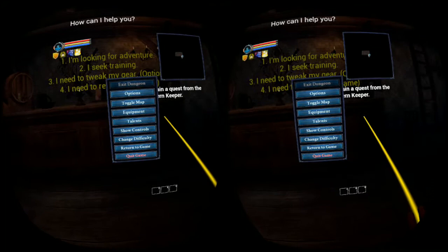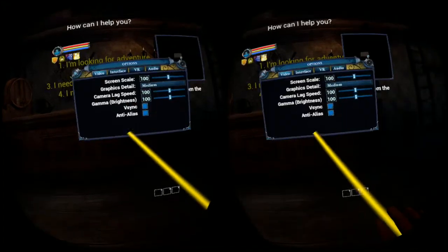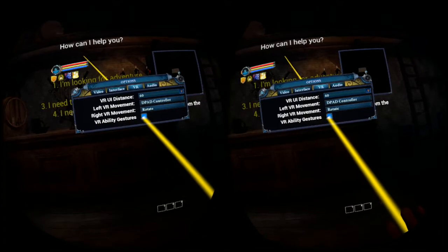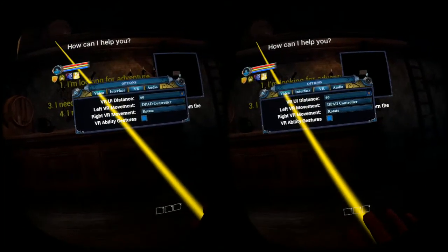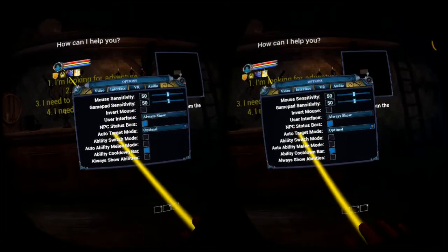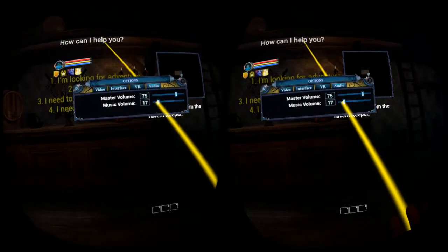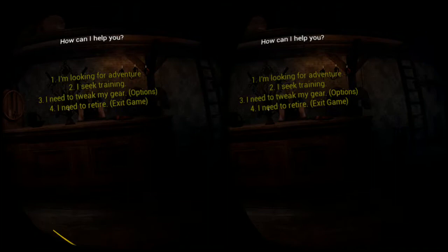First of all, you press ARX on your touch controllers to bring the menu up. You can press your options here. The important thing is on left VR movement, you go ahead and choose D-pad controller. For right VR movement, you choose rotate. For VR ability gestures, you can turn that on or off — I do recommend having it on because the ability gestures are fun to use. For video, I have mine set to medium because I'm on a GTX 10-series, but you can change that as well. You can disable auto target, though I like having it on as it's a little difficult without it. For audio, you can turn down the music. To get out of the menu, just press ARX.